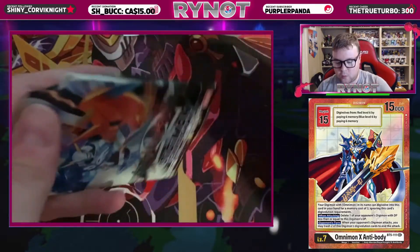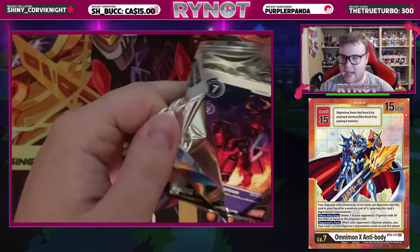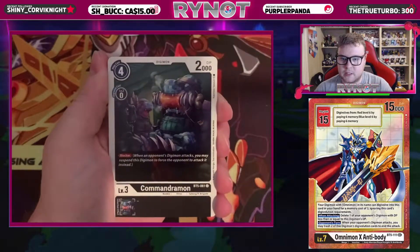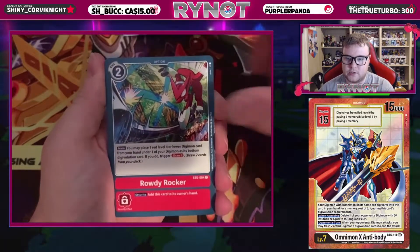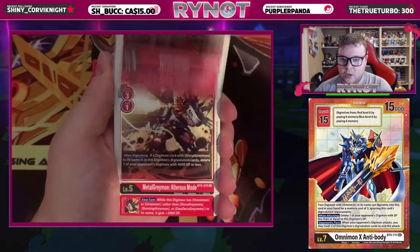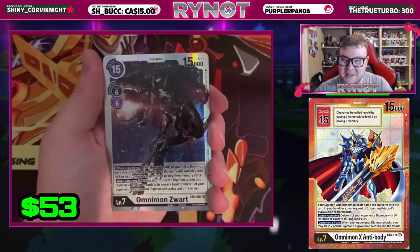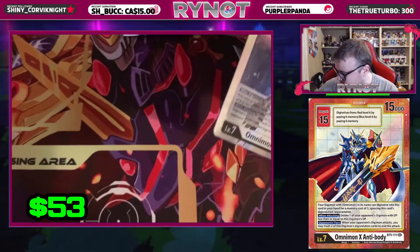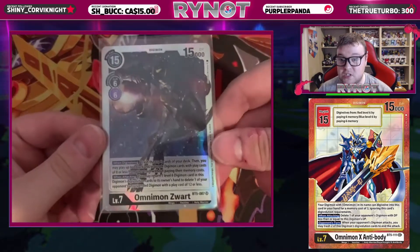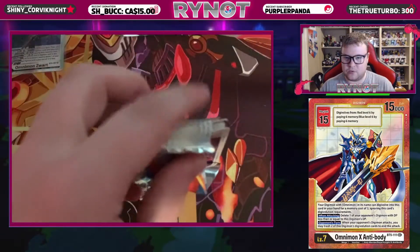Let's just get into it. Pack one of box number two. In the box we opened up yesterday, we had nine hits total — two alternate slash secret rare slots, and then seven super rares. If you haven't seen our first booster box opening, I'll have that linked at the top of the description. We have a Metal Greymon Altarus Mode as our first rare, and an Omnimon Zwart as our first hit. We had Omnimon Zwart as the first hit in the first box as well, though it was not in the first pack.